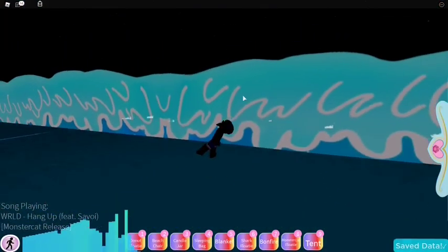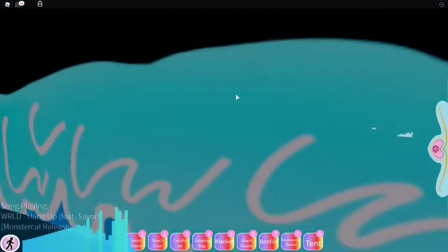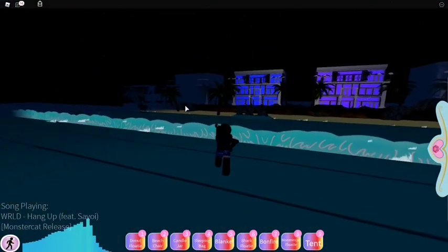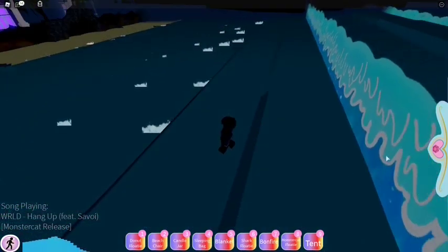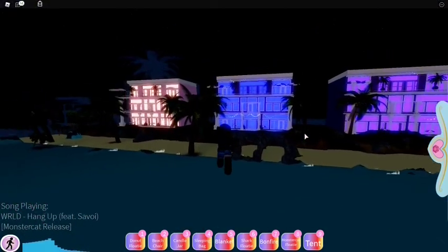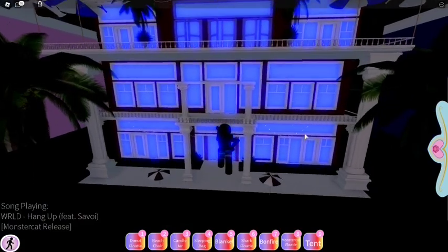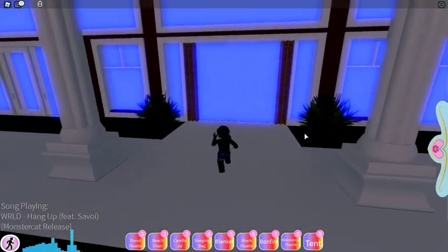I'm around where the blue building is, where the waves push you. Around where the blue building is there's a little rock area. From the rock area you go into the water a bit, and around where you see the group of rocks, check behind them and you'll find the second treasure chest. I think that's all the treasure chests hidden on this island — if I missed one, comment down below so we can all get some free new accessories and coins and stuff.